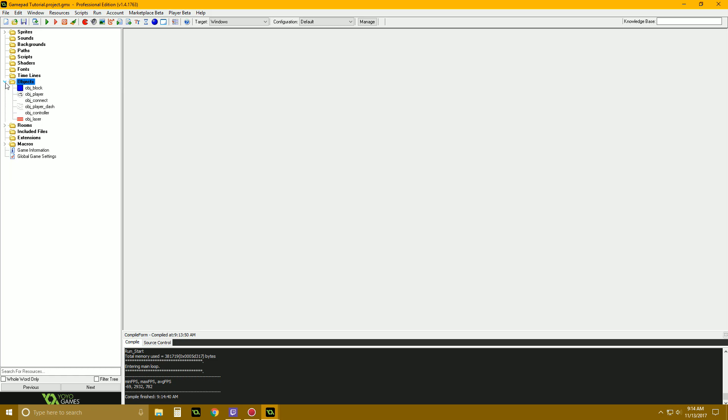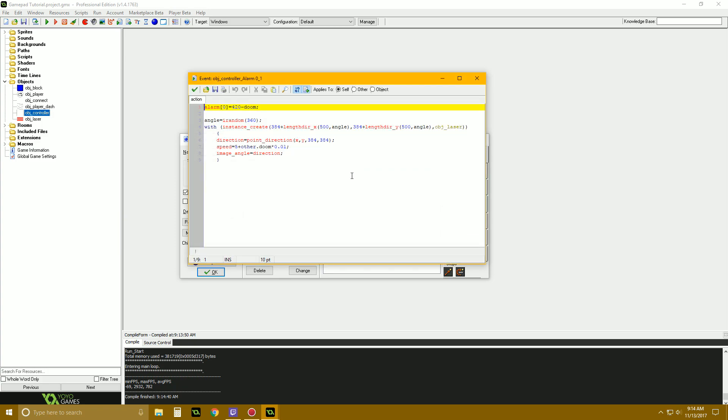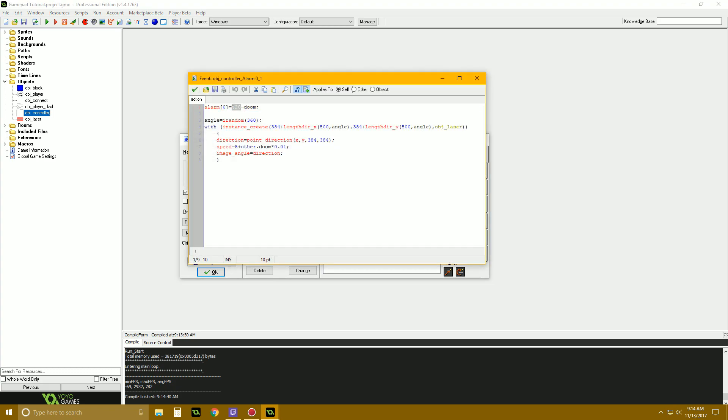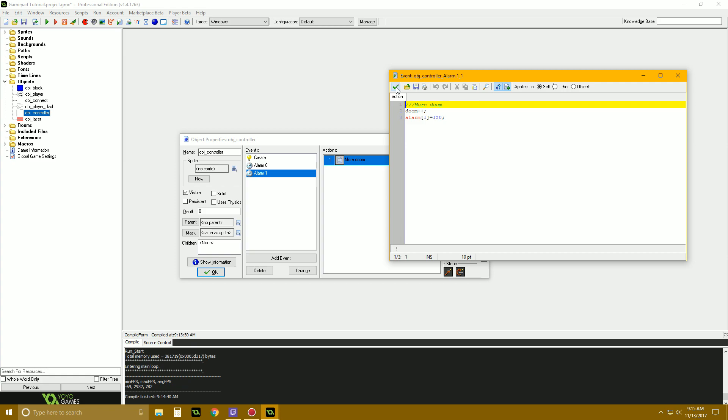I want them to spawn more often. 420 - doom isn't enough — let's make it 240 - doom/2. That should give us more of a thing. More doom! And let's draw some stuff.